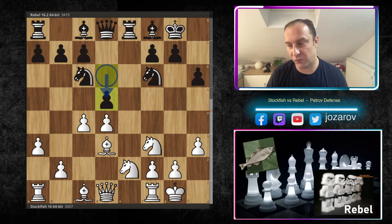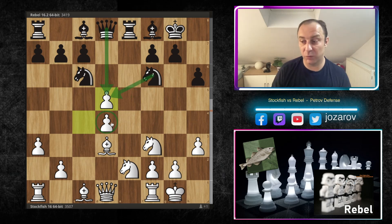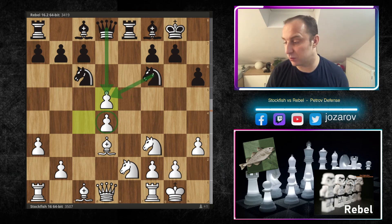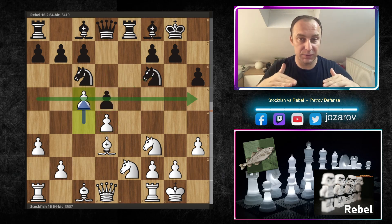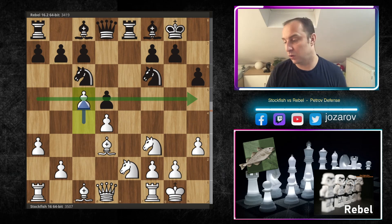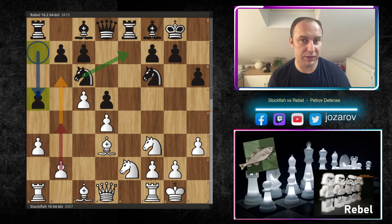D5 is a very important defensive move by Rebel — if cxd5, then after Nxd5 or Qxd5, white is left with an isolated d-pawn as a structural weakness. That's why Stockfish passes and plays c5, gaining the space advantage. But now a5 is a nice defensive move by Rebel, not allowing the queenside pawns to connect — because if b4 happens, black gets destroyed on the queenside.